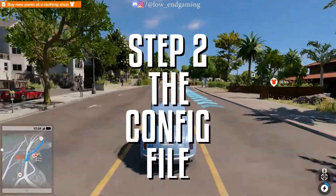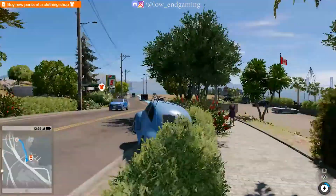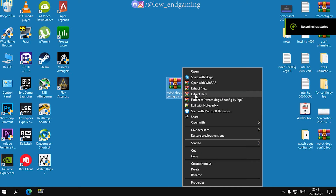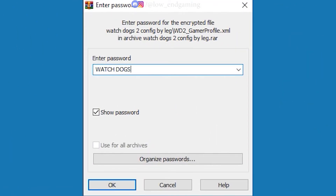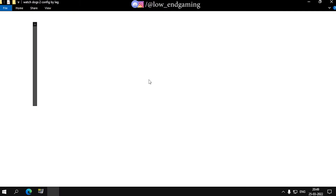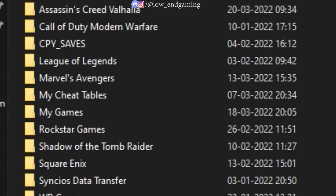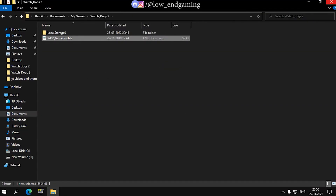For step 2, we will edit the config file of the game. But don't worry, you don't have to edit anything. Just go to the video description and download the config file, then extract the zip file. It is password protected and the password is 'watchdogs2'. Open the extracted folder, copy the config file, then go to My Documents > My Games > Watchdogs 2, and paste and replace the config file.